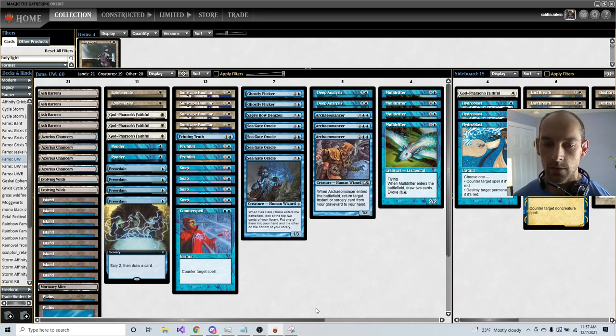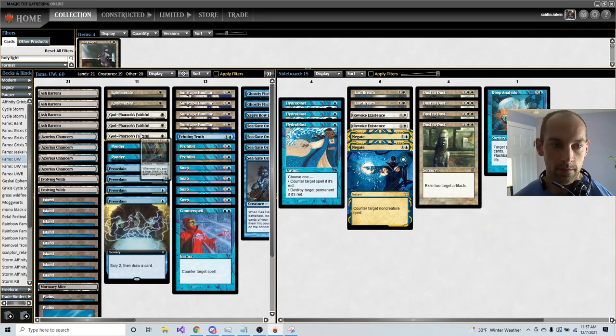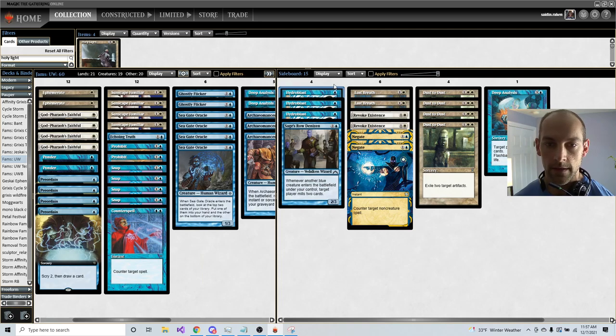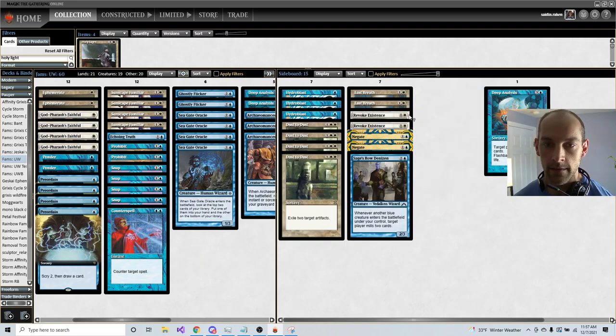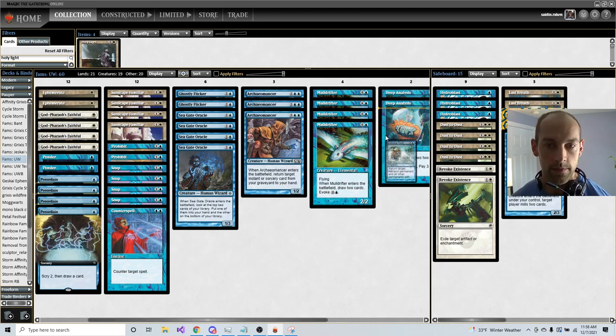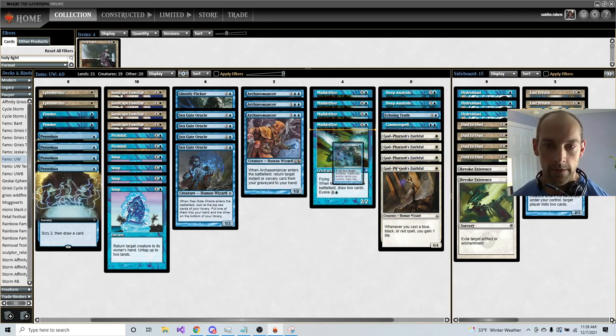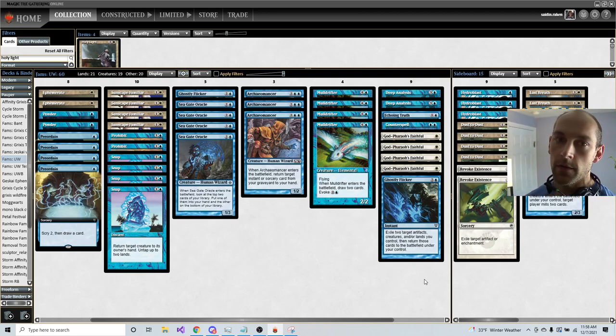For Affinity, either Grixis or Red-Black: Hydroblasts come in, Dust to Dusts come in, Revoke Existences come in — that's nine cards in. We're cutting Deep Analysis, Echoing Truth, Counterspell, God-Pharaoh's Faithful, and one Flicker. Post-board, you basically want to be mulliganing to a hand where you can draw your Dust to Dust or have it in hand to play turn three. Once you play it turn three, you make sure they don't get the opportunity to play the game and they can never go over the top of you.